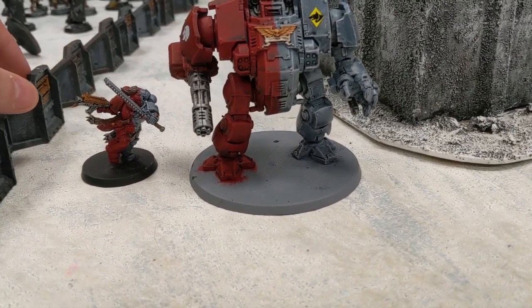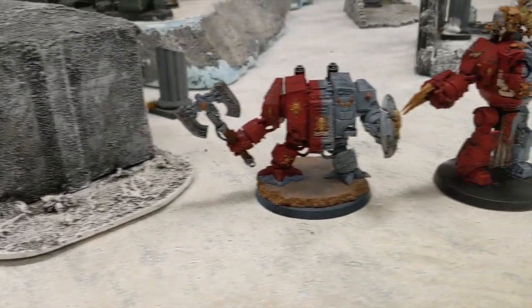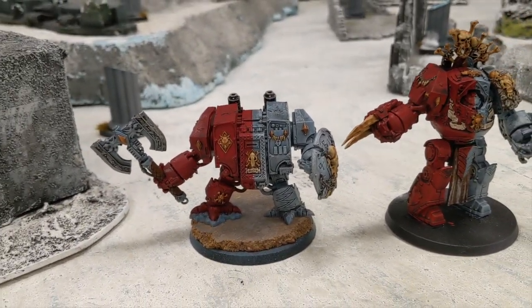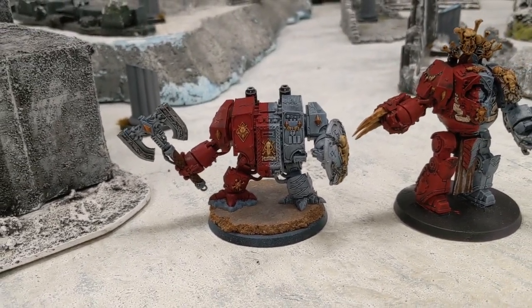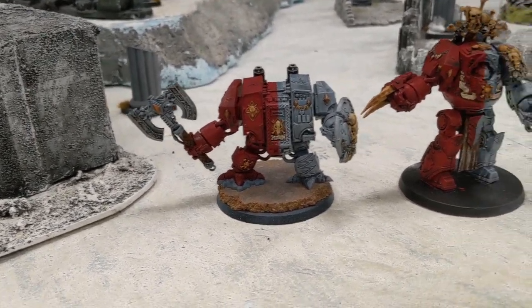Nice little battle recap for the first round of the Escalation League — it's only going to grow from here. At 750 points I plan on adding two more of the sword-and-board Wolfen dreadnoughts, since they are 110 each, so for 250 points I can fit two more. Hopefully my opponent won't have a bunch of flyers that we're just shaking our fists at — tune back in, thanks guys!